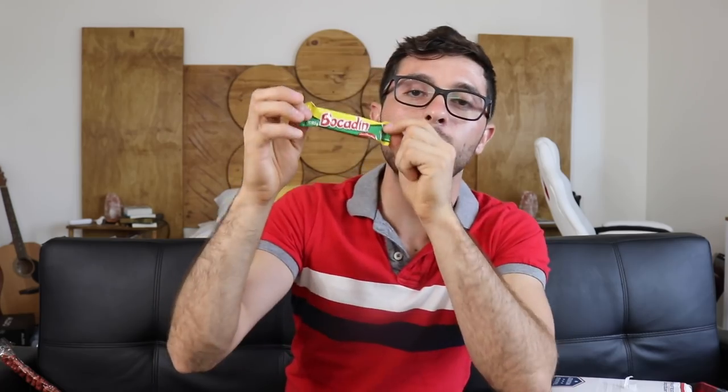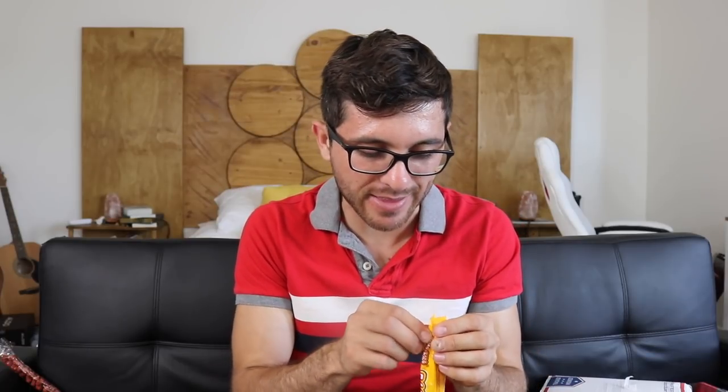I'm gonna save my gum. I don't think I showed you this one in my last video, but it is called Bocadín — it's just wafers covered in chocolate, and it's really good. Is this the packaging for that thing I think it is? I think I know what it is now. It's a straw — a yellow straw covered in tamarind pulp candy. Sometimes they put them in Mexican smoothies, and then you can take it out of the smoothie — like in mangonada, or whatever they call it here. Good, spicy, tamarind-y. We use tamarind a lot in a lot of our candies.